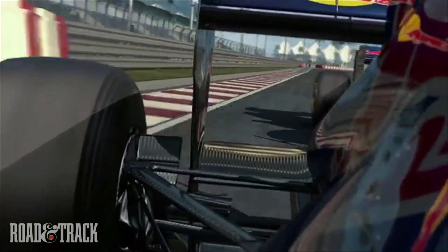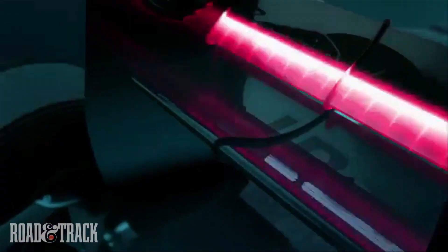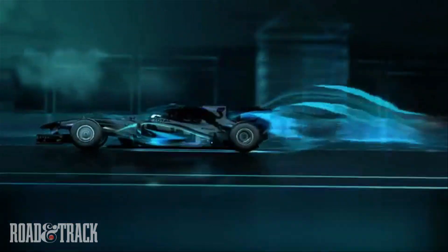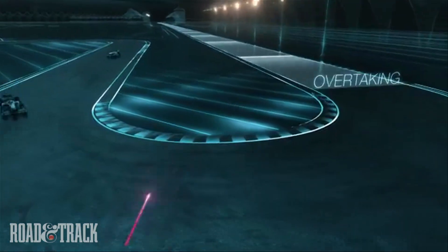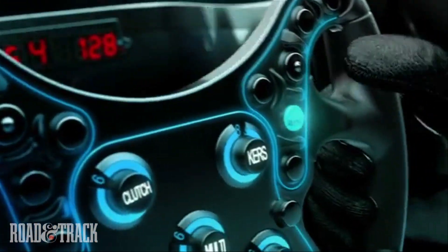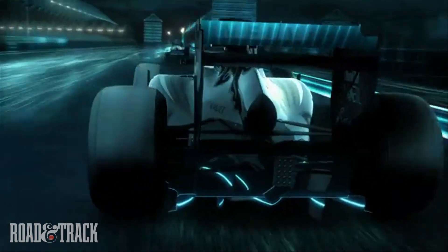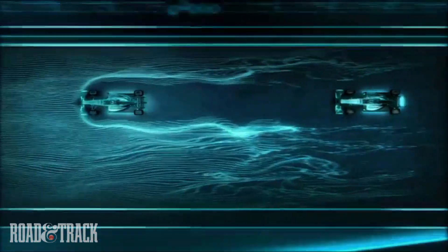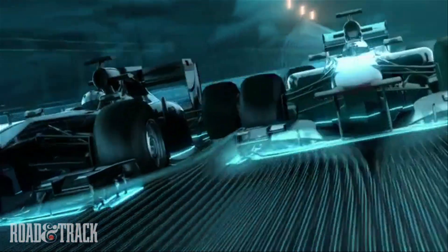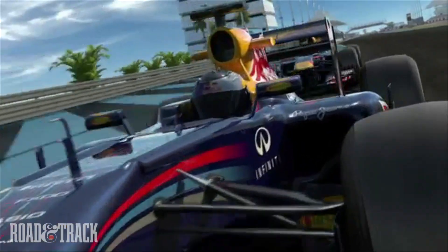Instead of the front wing in 2011, we can change the aerodynamics of the car at the rear. We are allowed to adjust the rear wing, which reduces drag, but only in defined overtaking zones and when we are close enough to the car in front. When you leave the slipstream, you kind of bounce against a wall of air. The adjustable rear wing can make the car more streamlined and give you about 10 kilometers more speed.